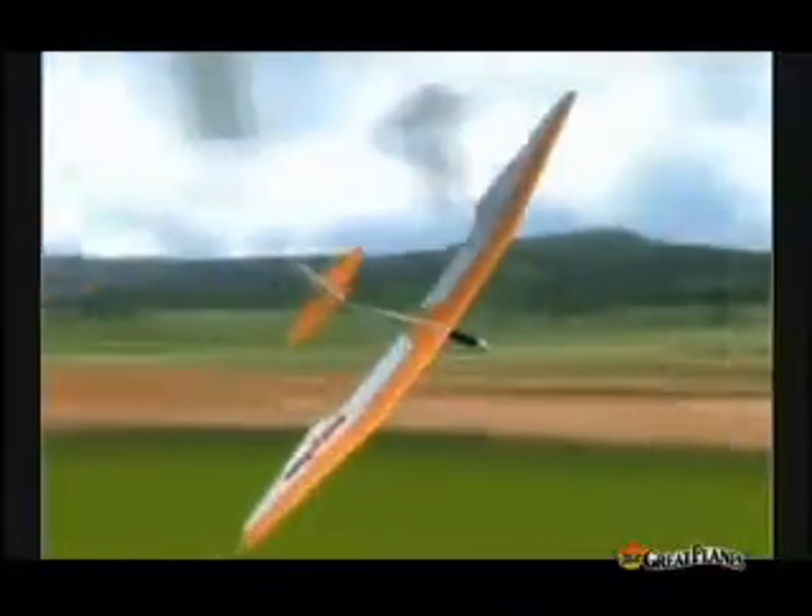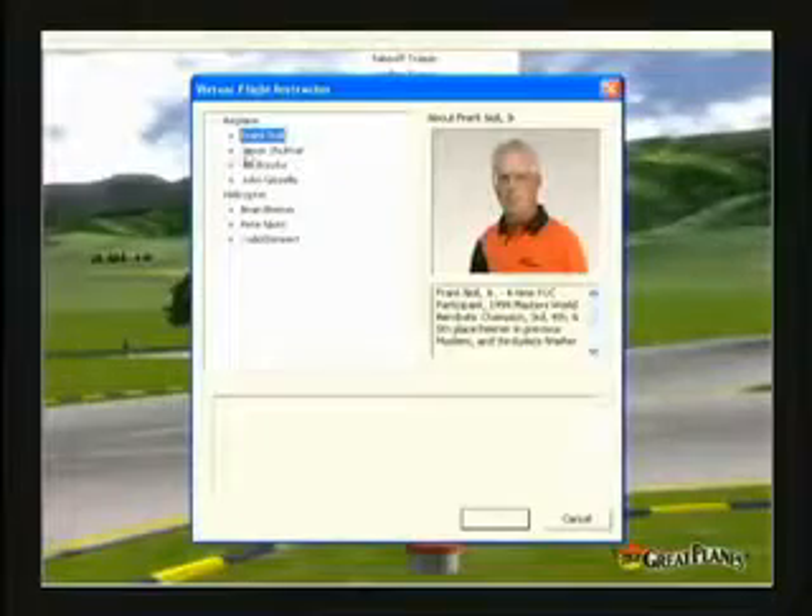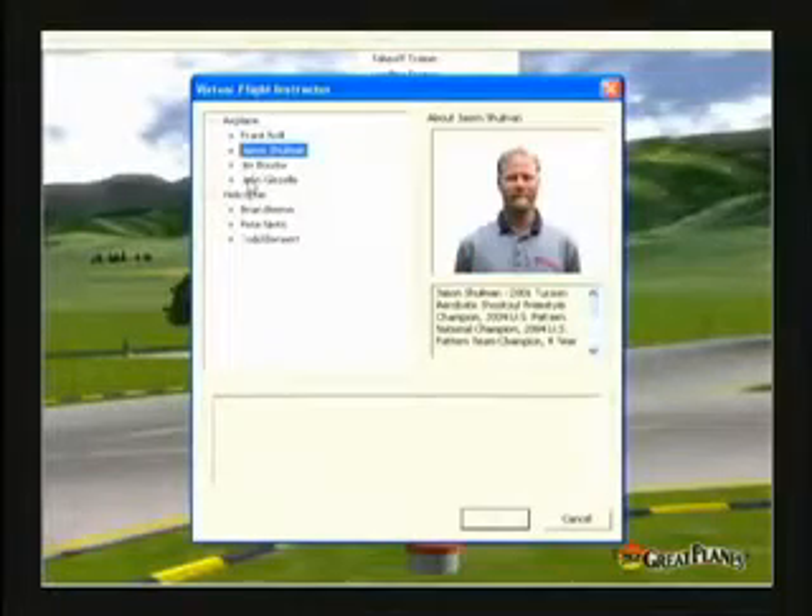Other new software enhancements include TrueFlow Wind Dynamics that recreate the conditions competition-level sailplane pilots would encounter. There's one site designed for hand-launch gliders and another for dynamic slope soaring. We've also included even more virtual flight instruction.